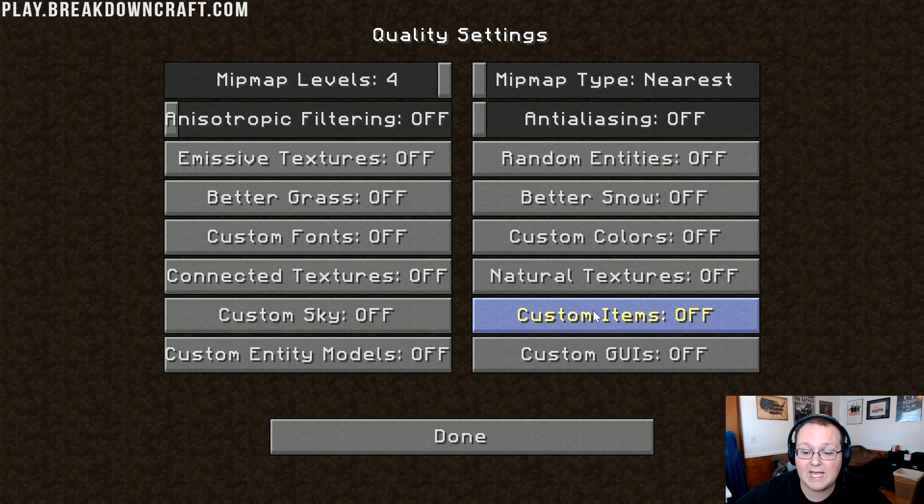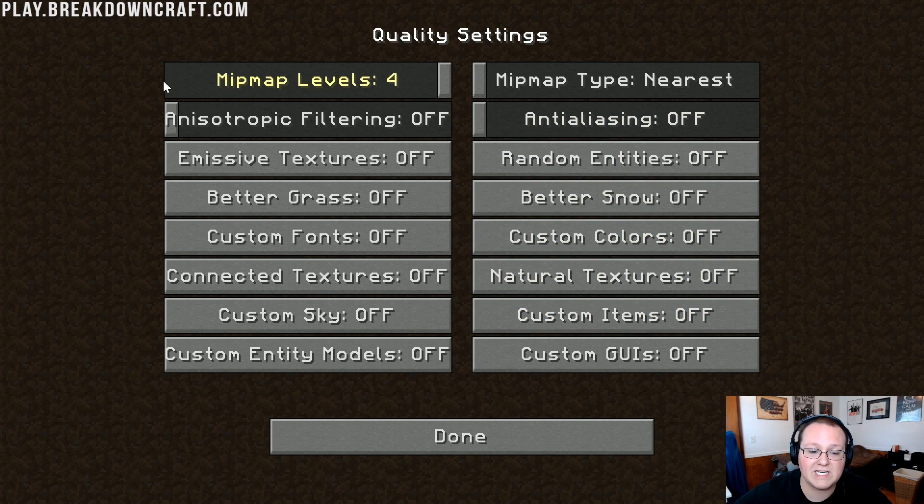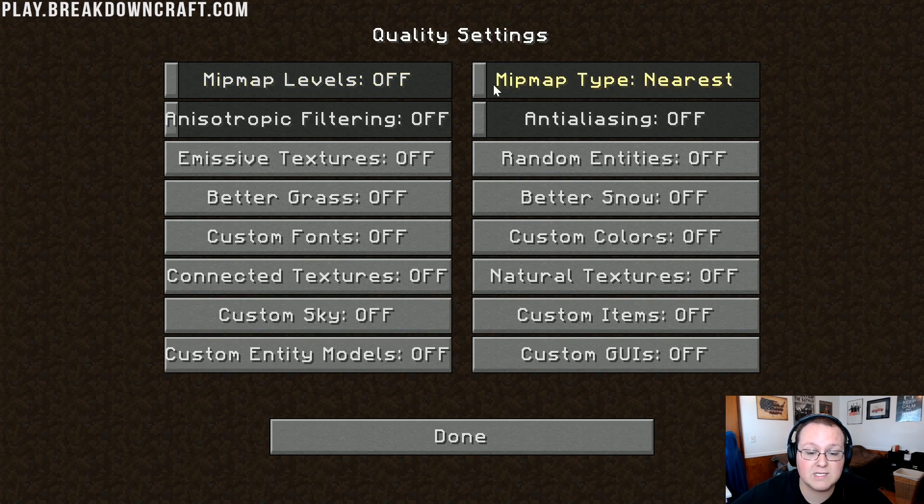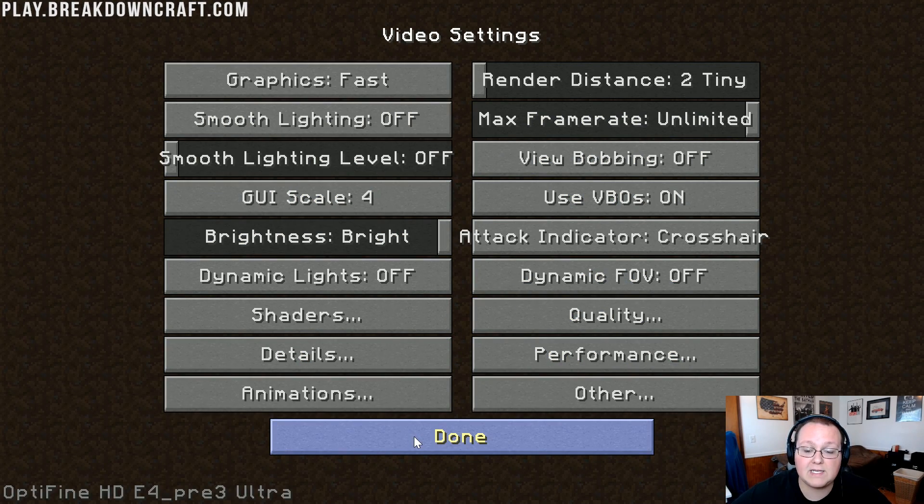Then we need to go over to the Quality tab. When we open that up, Mipmap Levels needs to be turned all the way down — it will lag briefly when you turn it down, so don't freak out. Mipmap Type — Nearest. Anisotropic Filtering — Off. Anti-Aliasing — Off. And everything else on this page needs to be Off. Literally everything — turn it off. Then click Done.